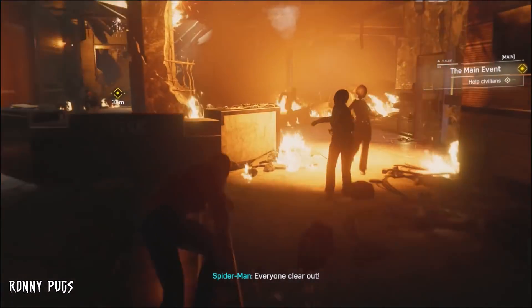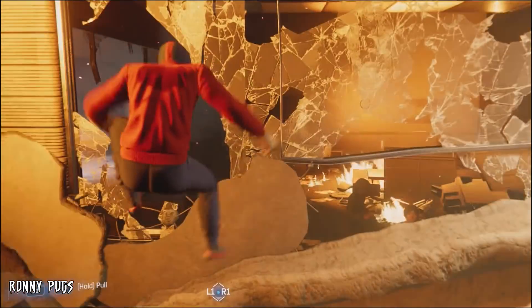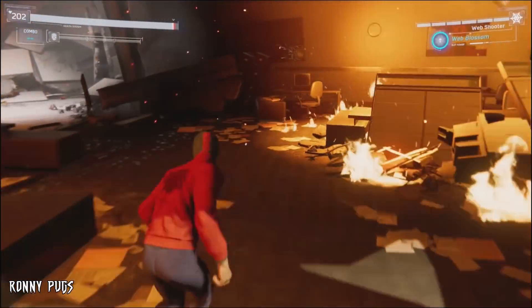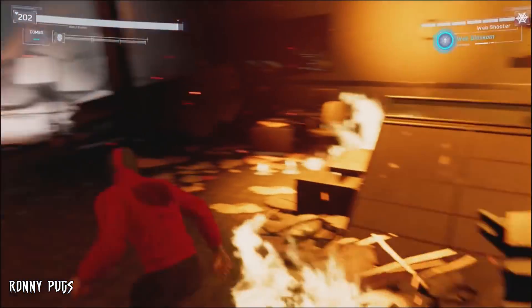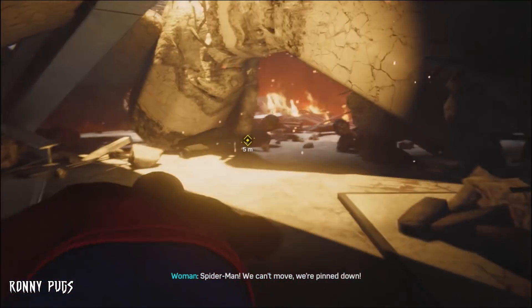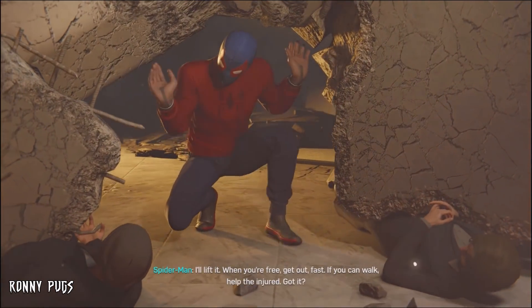Everyone clear out! Evacuate the building! Alright everybody, stay calm! I heard more people back that way! I'll find them. I guess this scene works with the wrestling costume, because he did wear the homemade suit in Spider-Man Homecoming for this — it's about as homemade as you can get without using the MCU suit.